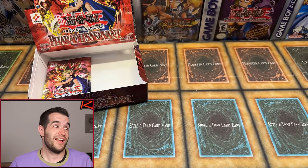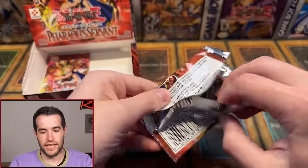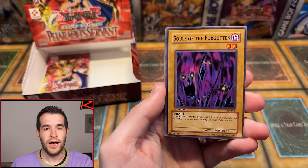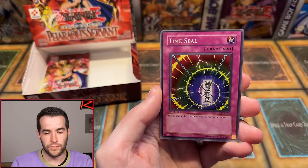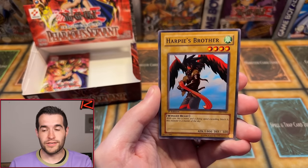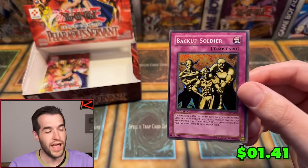Nick P with one pack. If we get Genzo in one of the last three packs it could be huge. In theory, if this is the best box, you'd get two Ultras and one Secret — or at least one more Ultra in the last three packs. Nick P, one pack magic: Souls of the Forgotten, Gust, Insect Barrier, SpikeBot, TimeSeal, Science Soldier, Driving Snow, Harpy's Brother, and another Super — Backup Soldier! That's the worst centering we've seen yet, but hey, a Super is a Super. We're up to five foils.